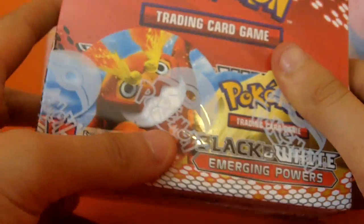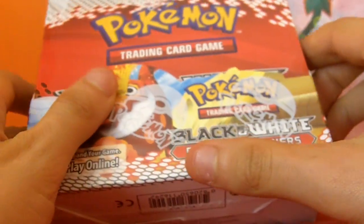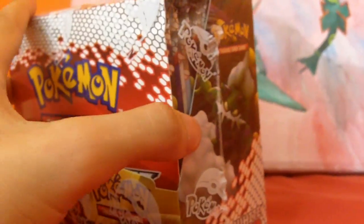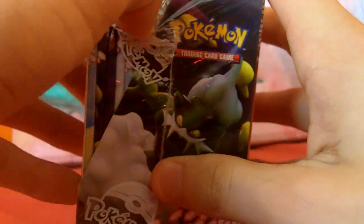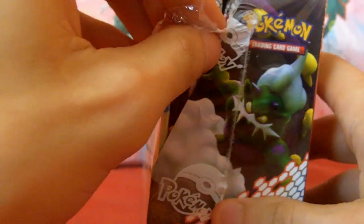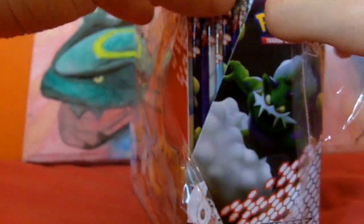Hey guys, so today I've got something rather special. I've got an Emerging Powers box. It's a new set that's just come out, so we're very excited to open this. I don't actually know if there is an ultra rare like the Pikachu from Black and White, but it doesn't matter if there isn't and doesn't matter if I don't get one — I just want to open some of these up. I've seen some of the cards in there and they look really awesome, especially the new reverses. I've really been looking forward to these, so let's start off.